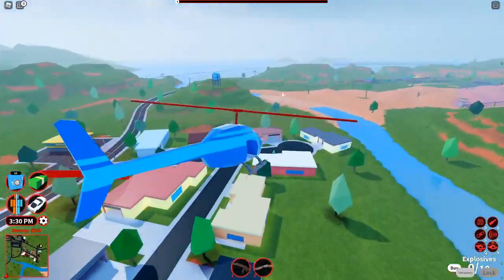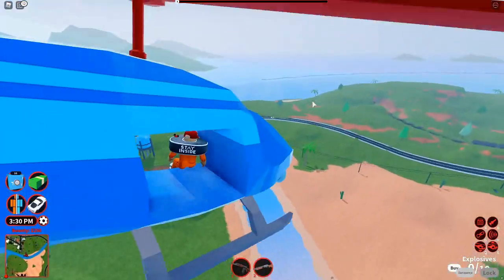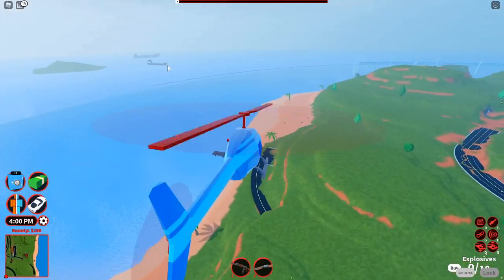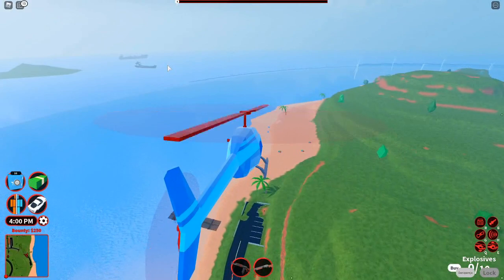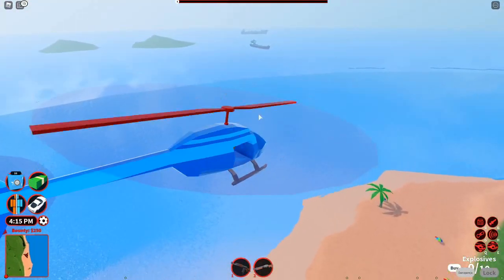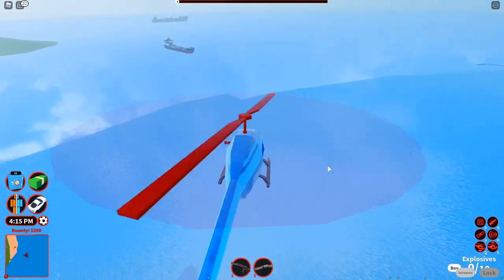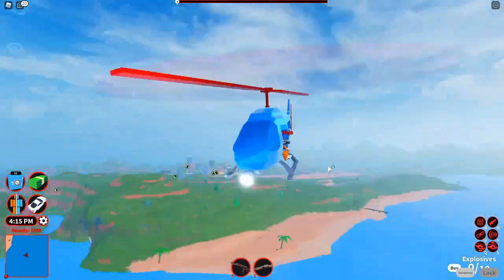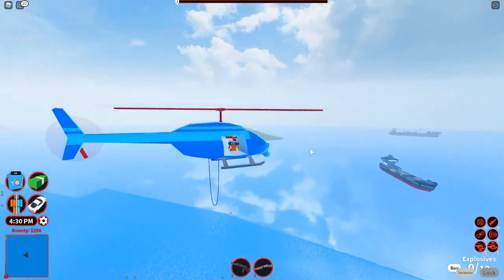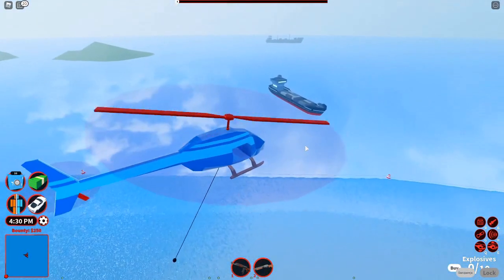You just have to wait for the cargo ship to spawn into the map. Actually, it's right there. Once you've got your helicopter, you want to bring it over to where the boat spawns. I don't know how long it takes but it'll be there eventually. Then you want to get your rope out.